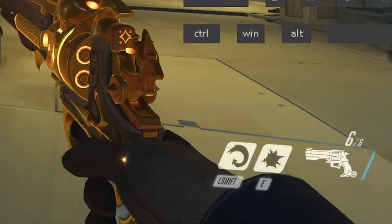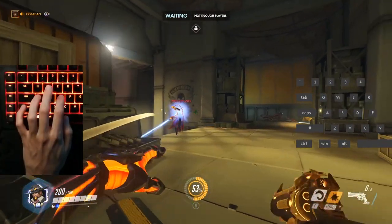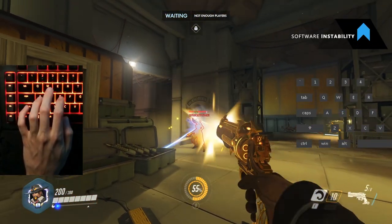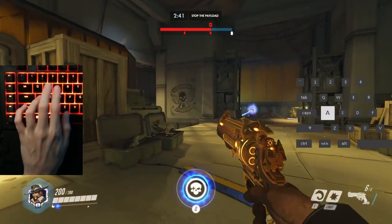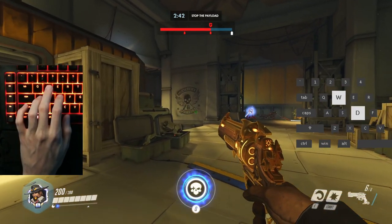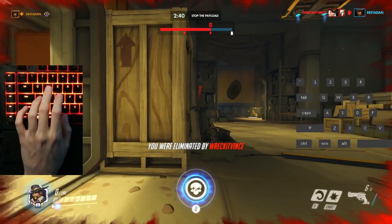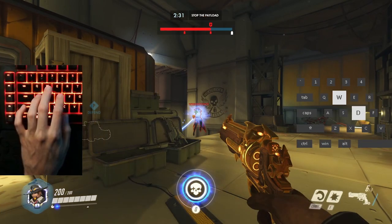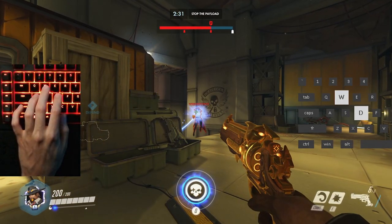We could swap our Shift and E abilities like we did with Genji, so McCree can throw the Flashbang immediately. But if we did that, we'd run into Action Delay when trying to Combat Roll away from an Ashe we can't contest. We'd end up moving the issue somewhere else without actually resolving it. The bottom line is, we don't know which of these two positions Ashe will play, so in theory we would want instant access to both of McCree's abilities to always guarantee the best outcome.